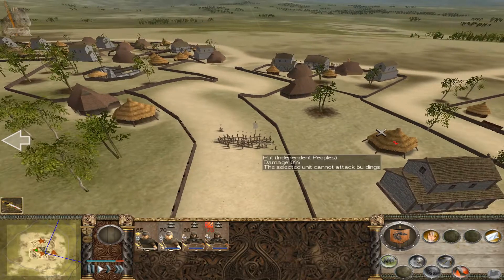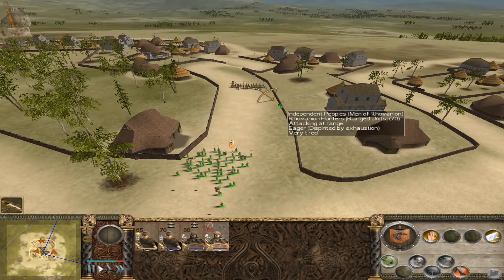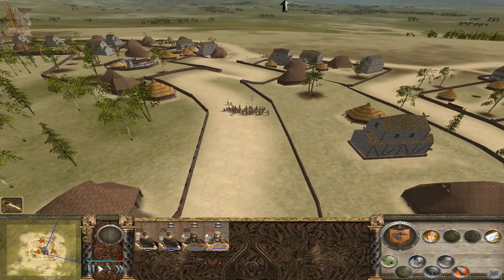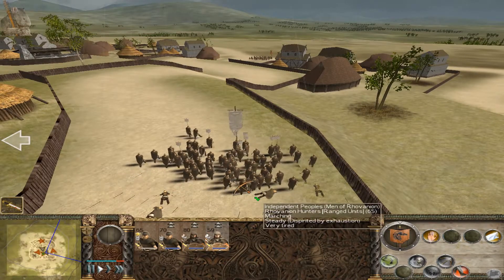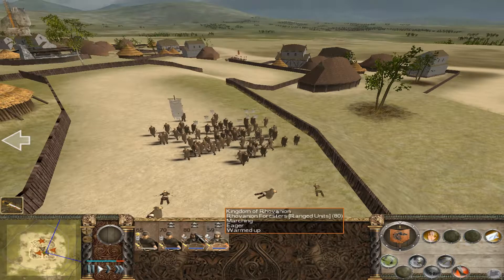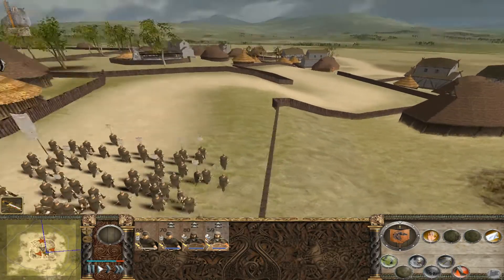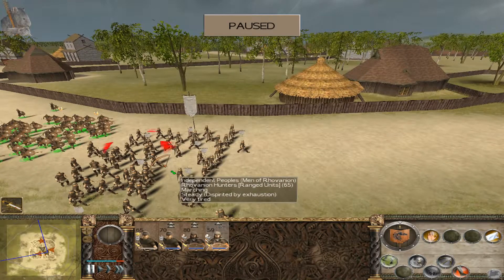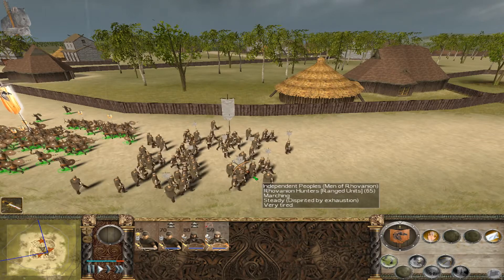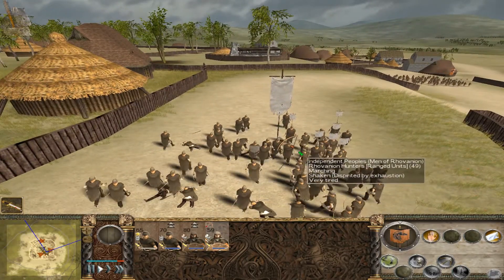The bowmen have decided to just start walking slowly in another direction for reasons I will probably never know, but I'm very grateful for. I'm going to be able to throw more of my spears into their backs. I was thinking I would attack them physically, but I thought better of it. Once I got to this point, I'm like — just throw the spears at them, that's fine. I expect them to break pretty quickly. They lasted a bit longer than I anticipated, but I don't think I'll lose any more men after this point.